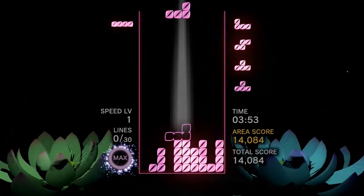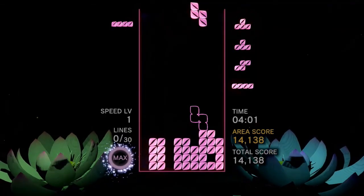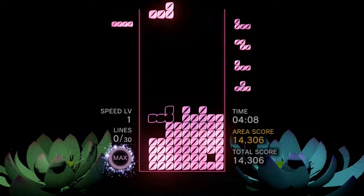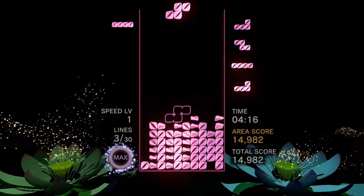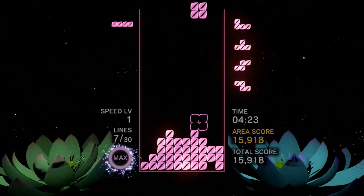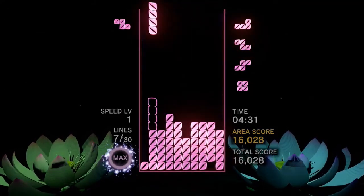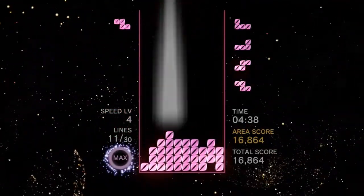Moving on to five, three. The flowers in the background are moving. The sense of the music — it's not quite a citrus line clear, but this is a citrus line clear. Maybe that wasn't the best idea. The speed level is now four. I did it again — I swept out a piece. I want to let it go for trouble with.